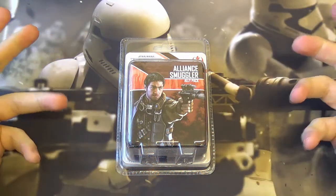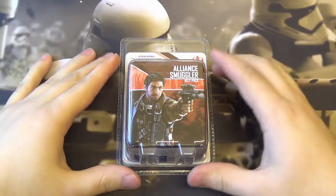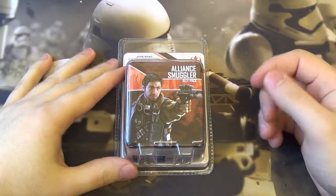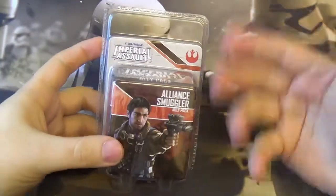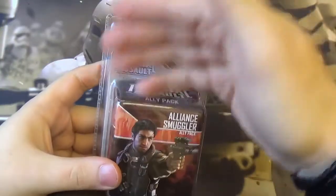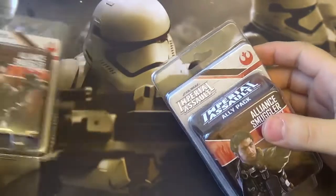Hello and welcome to Big Orbit Games' unboxing video for the latest Imperial Assault Wave 5 release, the Alliance Smuggler Ally Pack. My name is Simon, and I'll be doing the unboxing today. I'm just going to open up the pack and show you the contents. As much fun as it would be to watch me cut through the clamshell, here's one I cut through earlier.